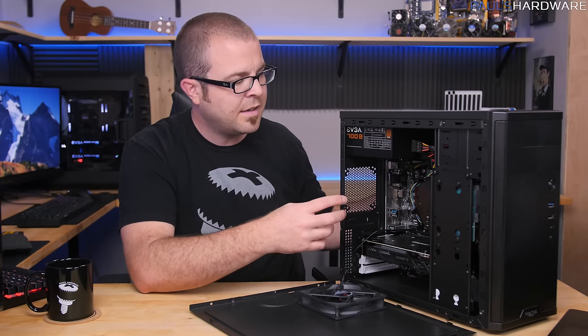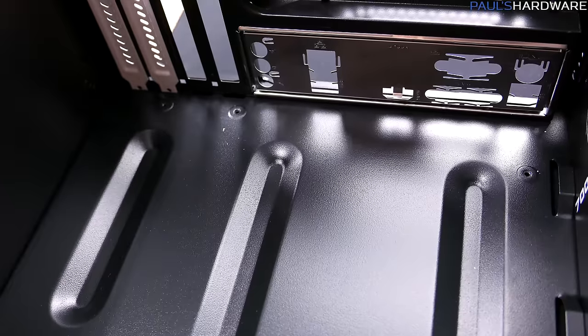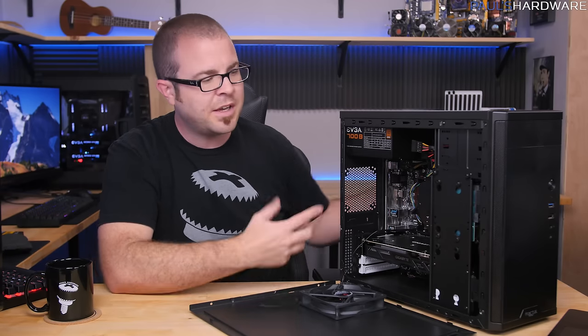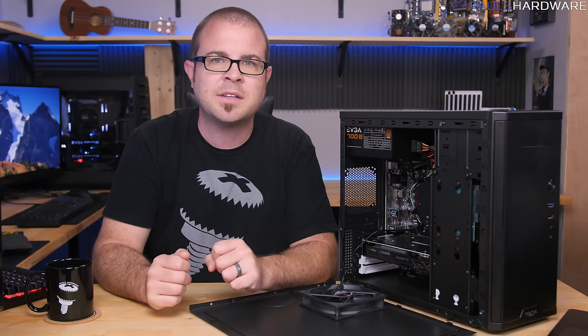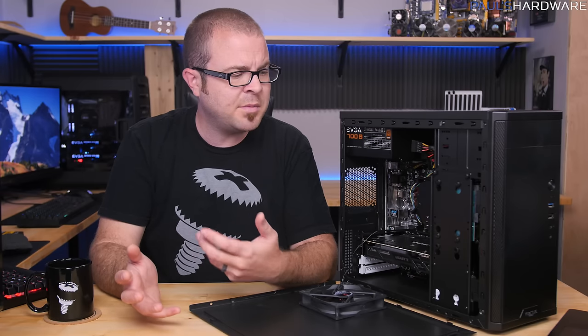Quite a few people commented that this case is ugly — and I have no real response to that other than it's a budget system. Others asked: can I upgrade the CPU cooler? Yes, but it's quite a challenge because this motherboard doesn't have a cutout on the back of the motherboard tray. You'd have to pull the whole motherboard out and essentially rebuild the system to install an aftermarket CPU cooler — again pointing to the trade-offs of sticking to a budget.